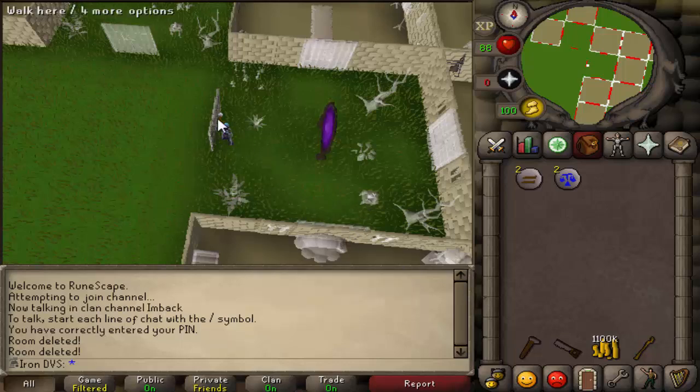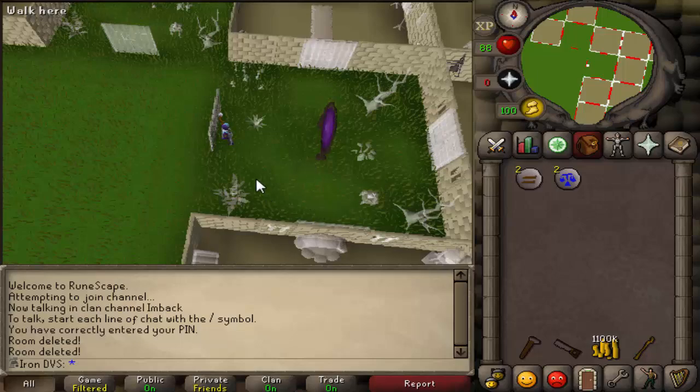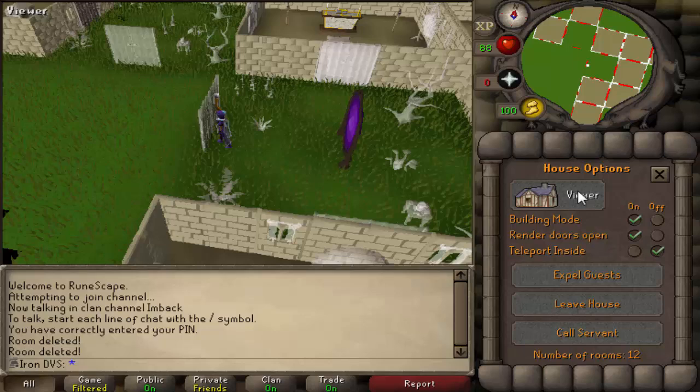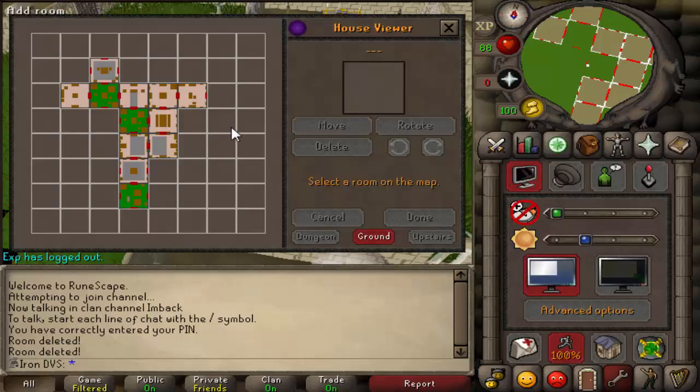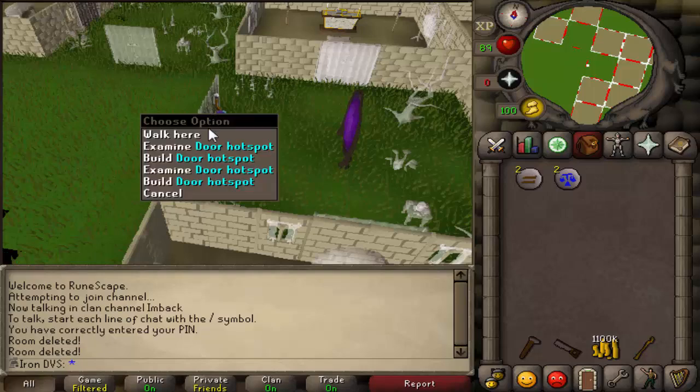I know a lot of people have already made a video on this, but I'm going to go ahead and do it anyway. So as you guys know, or may not have known, there is a new construction update that came out today. You can see it by going to your house options, and you can view it now and move around rooms, delete them, and stuff like that. It basically gives you a way to change your rooms and your house a lot easier, but it also gave you a lot of things that are helpful for Iron Man.